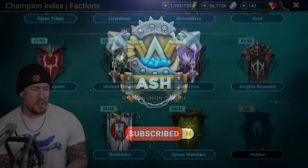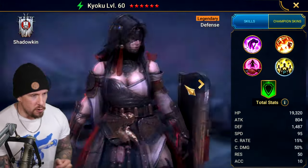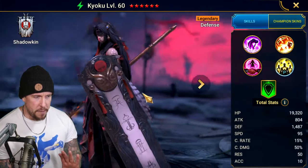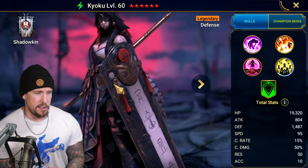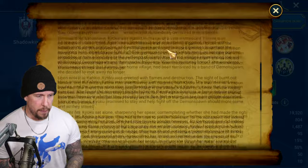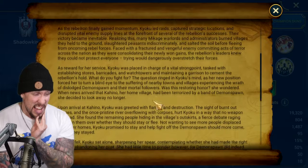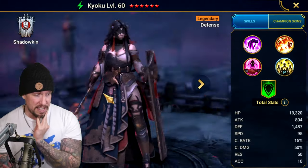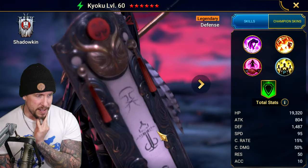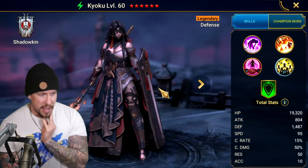Kaioku is a Shadowkin legendary Spirit Affinity defense-based champion. She looks pretty cool — she's got one eye, definitely a darker aesthetic with that Shadowkin vibe. She does have a full lore write-up in the game if you're interested; I heard it's a pretty good backstory. I love her shield — I don't know what any of this means but it's really cool. Is that like an owl, or what? Anyway, I love it.